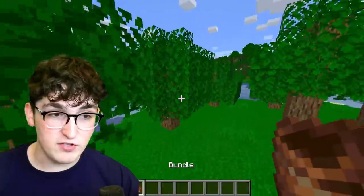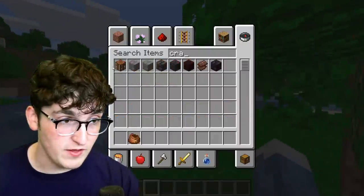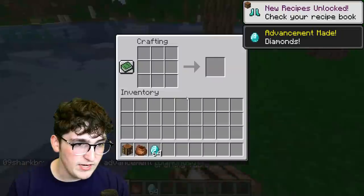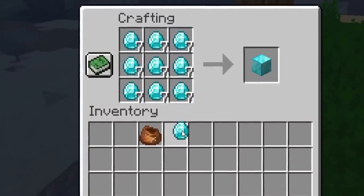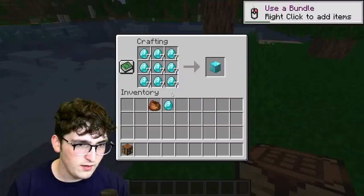Okay, so we've got ourselves a bundle. I've actually never used the bundle before, so I really don't know what to expect with this. Okay, so we have a crafting table and we need some diamonds. So if we go ahead and evenly spread them out just like this, and then we can put the bundle here.